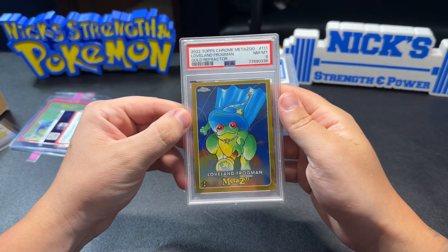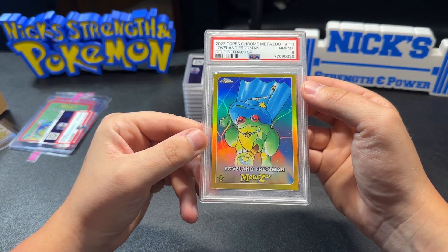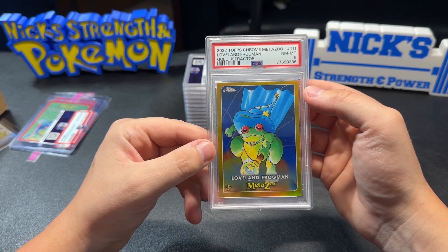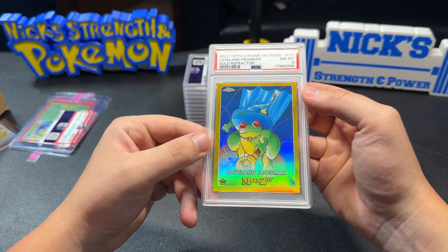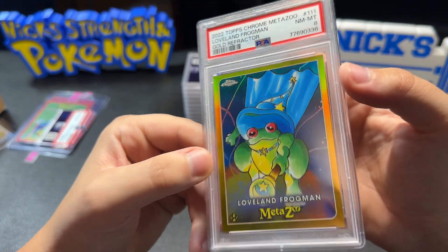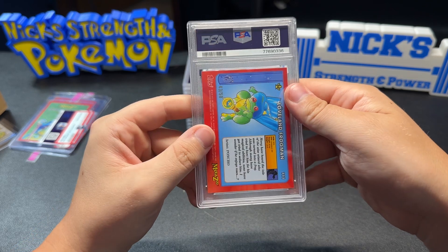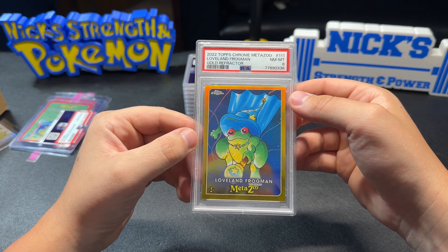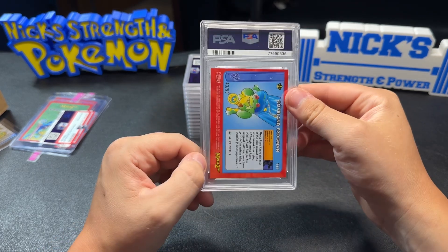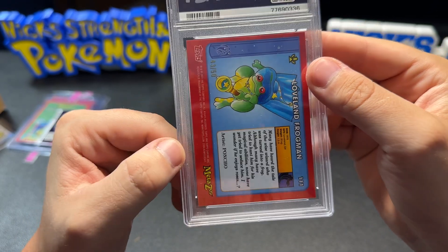The centering isn't horrible, maybe a little bit off from top to bottom. I don't see any visible surface damage, but this is a gold refractor Frogman and for some reason it got an 8. I don't see any print lines, I don't see any major issues with the corners. On the back maybe a little bit worse, but this is number 43 out of 50. It just seemed like a perfectly good card — worst case scenario I thought I'd get a 9.